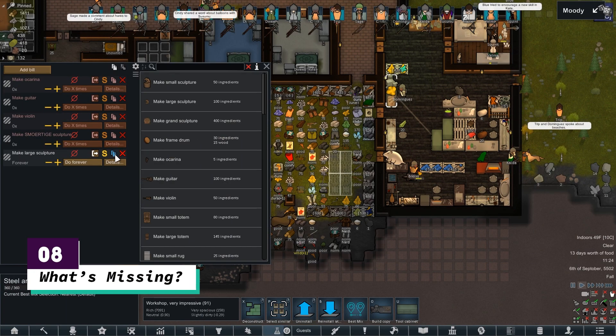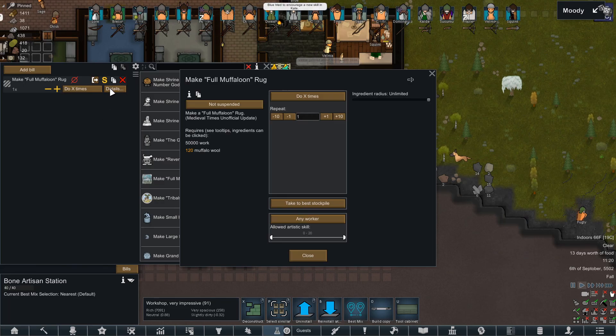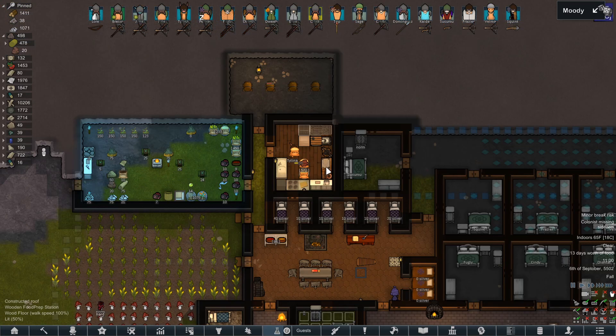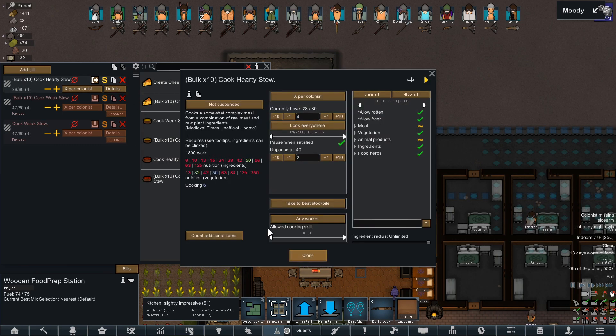Number 8 is What's Missing. This is a newer mod, at least at the time of recording, and it is absolutely the best. How many times have you struggled to figure out why your colonists will not craft a bill? This mod puts a neat little list together for you with items you were missing. It even takes bulk recipes into consideration by showing what ingredients you have just a few short for and in what amount.